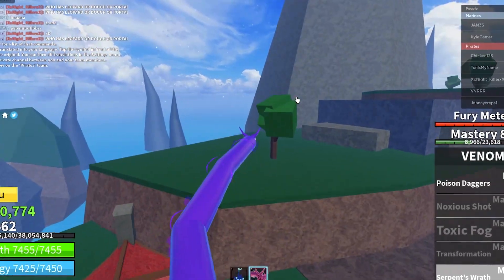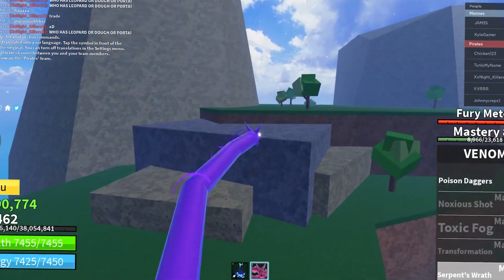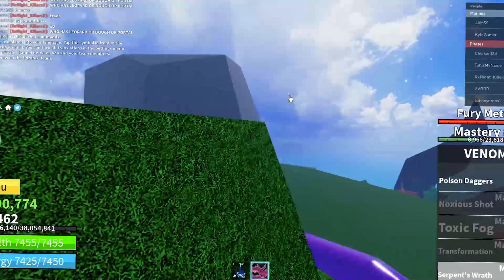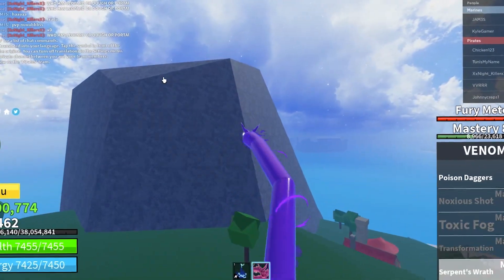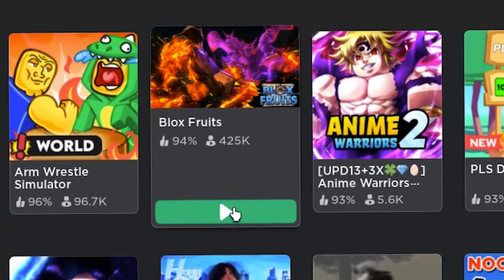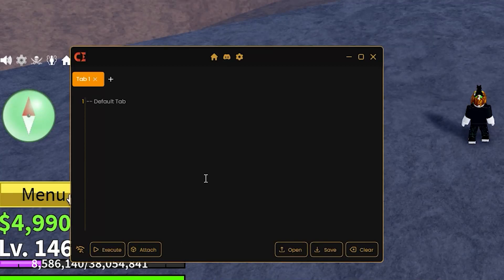I will review it on BloxFruits to show how it works. First things first, you need to download the Roblox Microsoft version. After you've downloaded Roblox from the Microsoft Store, open it and play the game you want to script on. In this case, I will play BloxFruits. Now open up Central Executor and paste the script into the text box.